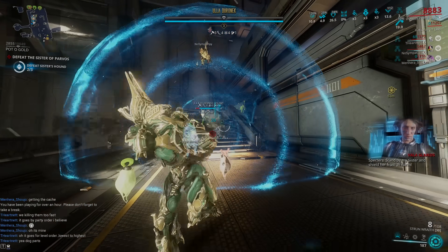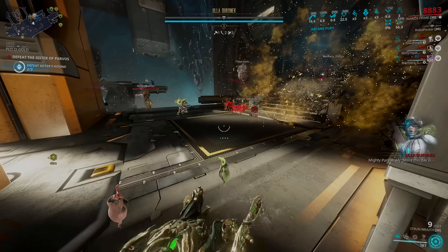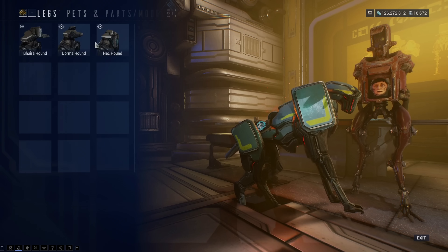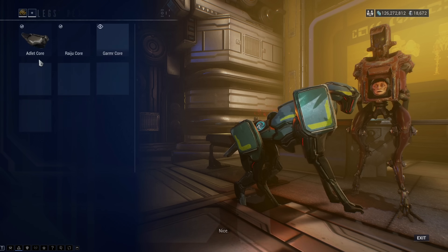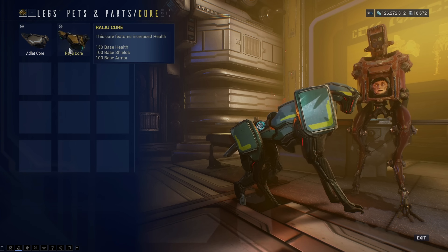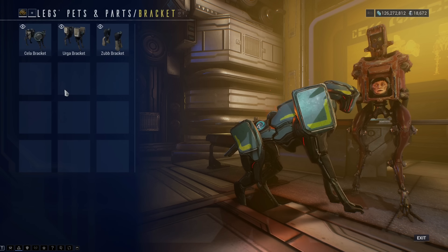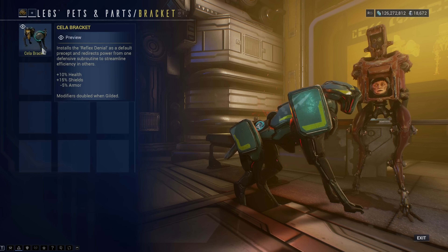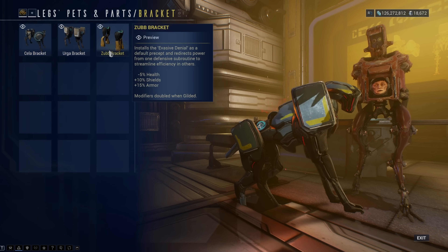It comes fully built, but they can also drop separate parts of a hound that you can then eventually build into your own custom-built hound, simply by going to Legs in Fortuna and constructing your robot dog. Four parts are needed: there is the model - there are only three different models you can get, the Hec, the Vira or Byra, and the Dorma - basically the heads of the dog. Then you will need to find a Core, a Bracket, and a Stabilizer. The model is where you get your mastery experience from.